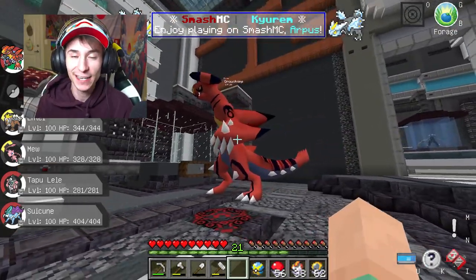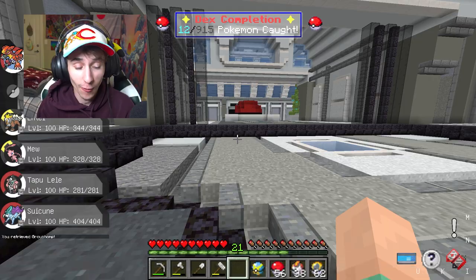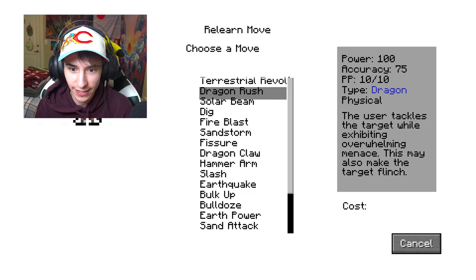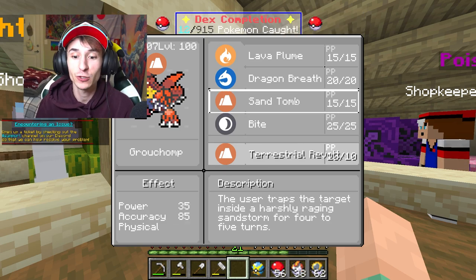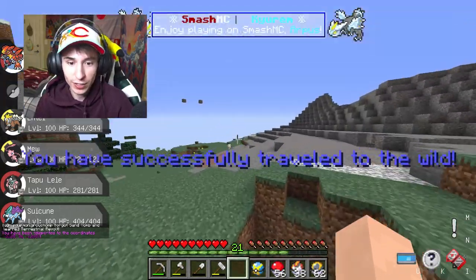We're not done yet — every fusion Pokémon gets a signature move at level 100. So we do slash warp mart and head up to the move learner. Terrestrial Revolt — that is so freaking cool. Let's get rid of Sand Tomb. And now let's go destroy something.